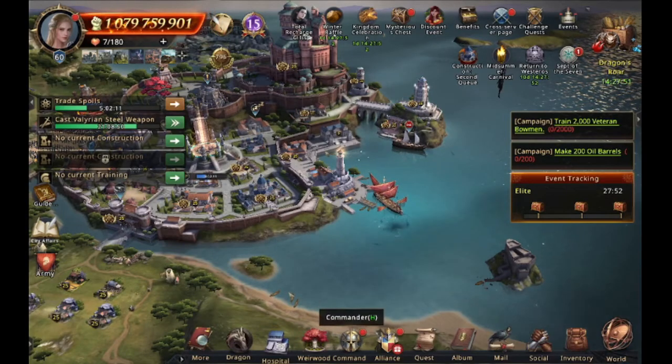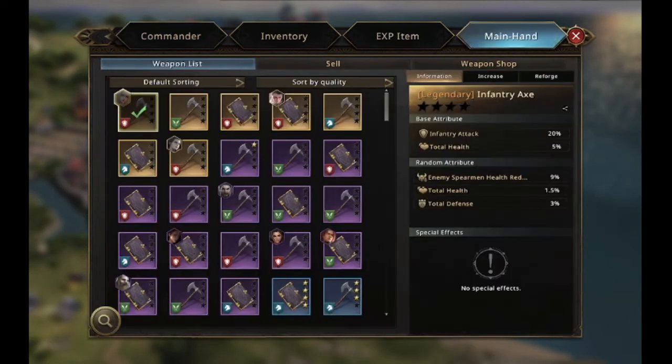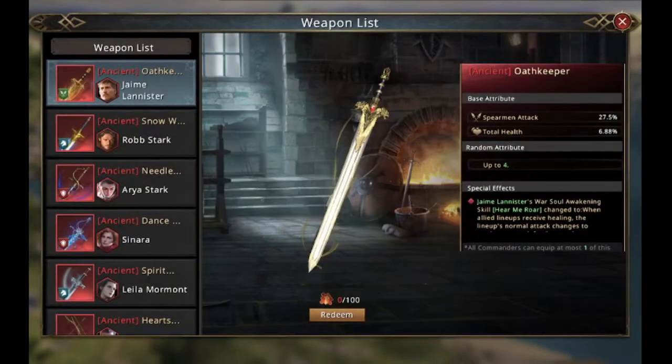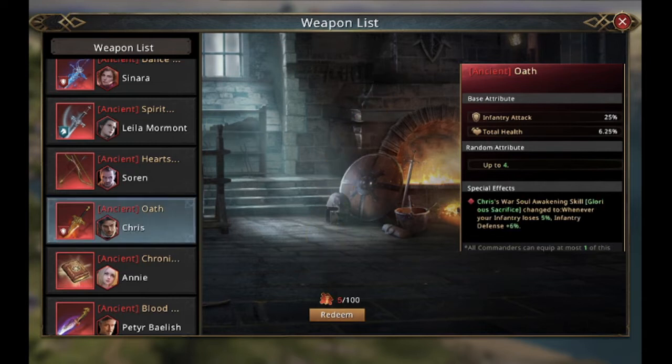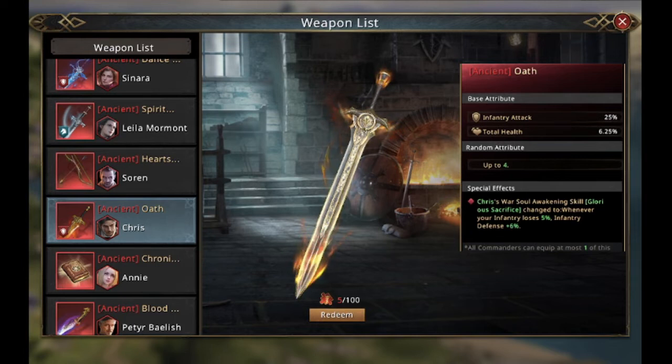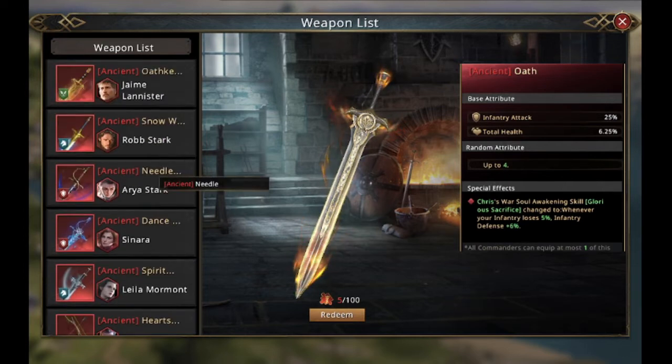What can you do with these fragments? Go to the main hand and on the bottom left you can enter. Here you can see all the nice weapons available for each commander. I already collected 5, and if I have 100 I can redeem this nice weapon. Which will take some time — I had 5 in the last 2 days it was open, so if it's 10 per week you need about 10 full weeks to get them.